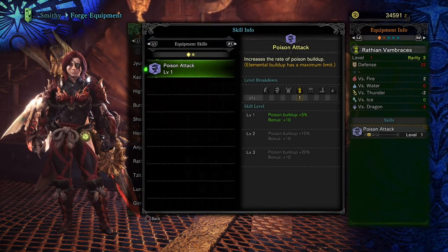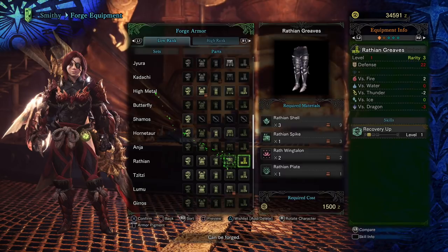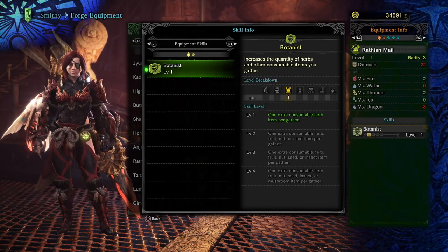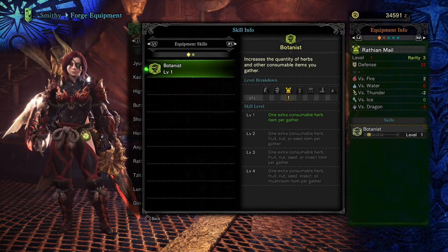The arm piece has Poison Attack, which is only a level 3 tier skill. Poison Resistance is 3 tiers as well, and Recovery Up is 3 tiers. These are all 3-tier skills, except one which is actually level 4. Depending on the skill, there may only be 1 tier, or maybe 3, 4, 5, or 6. It really depends on the skill.